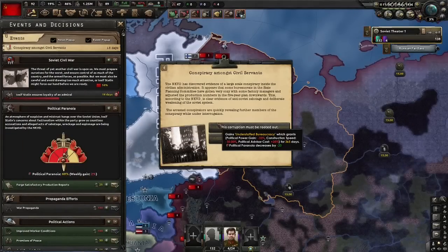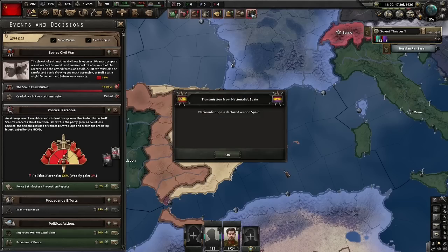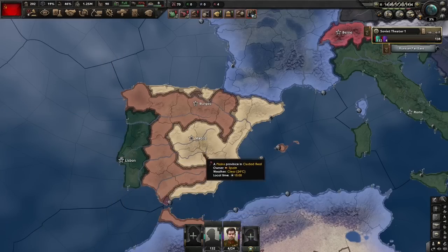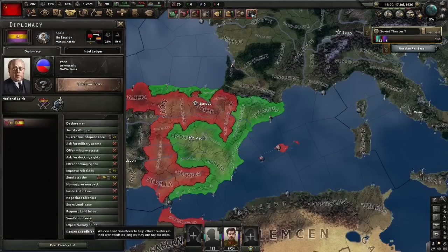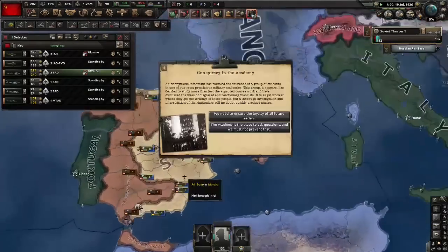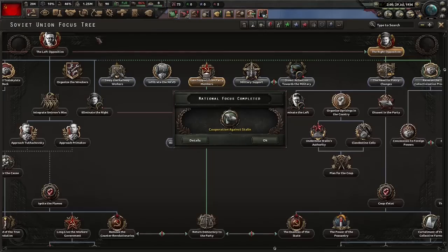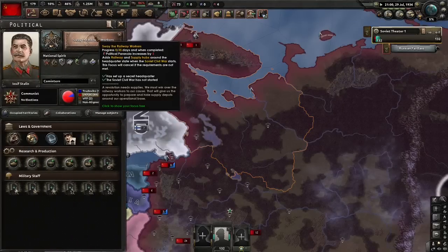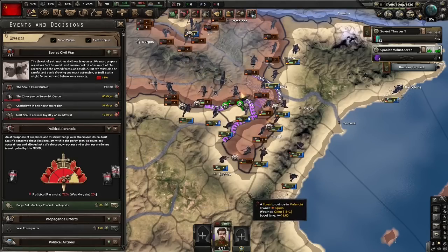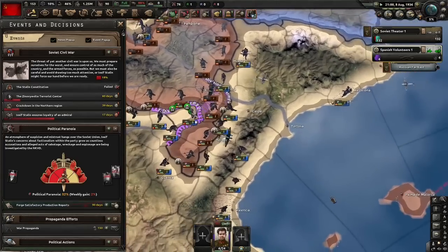This is an unfortunate event to have but we are running high on power so we have no choice. Here's the Spanish Civil War - we're going to send Vasili Chuukov and six Mountaineers there. We're not intending to save the Republic in Spain, we're only going there to grind some XP. You could definitely get a lot of air XP by doing this too. Now we're going to sway the railway workers - we need their support. Our paranoia is definitely running just a bit too high, so I'm going to play safe and do some satisfactory production reports. I've been saving it for just something like this.